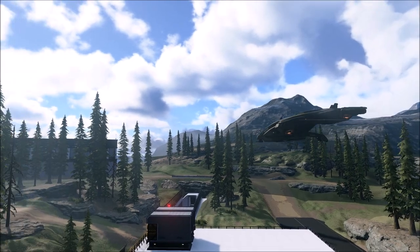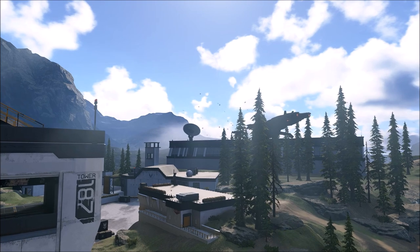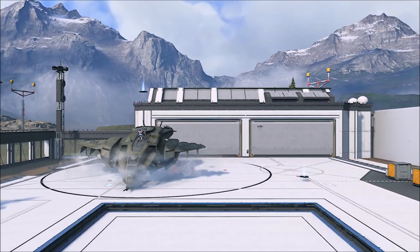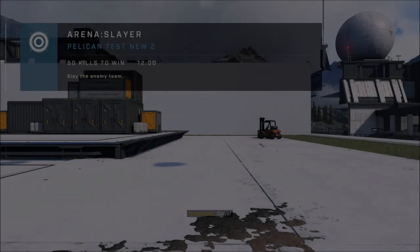In the previous video, we showed you guys that since the Season 3 update on Live Fire, the pelicans actually now take off and fly around the map, then despawn and disappear. We also showed in another video that it's possible to capture the pelicans using teleporters, and you can basically control their flight path that way.